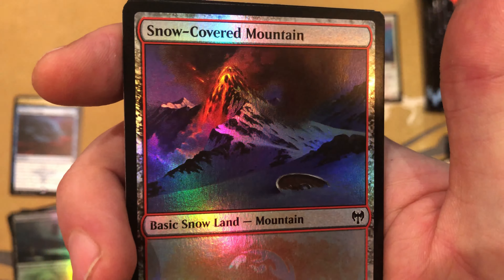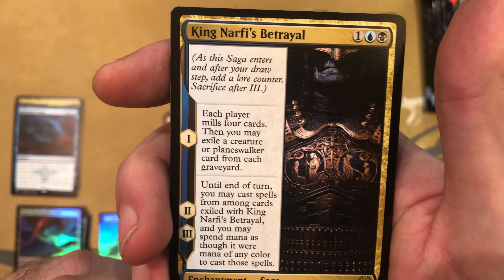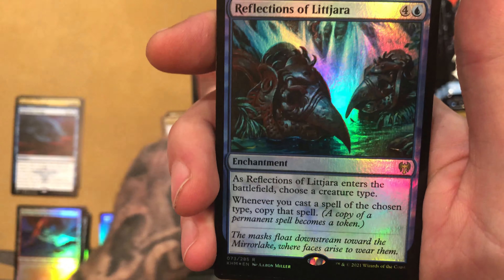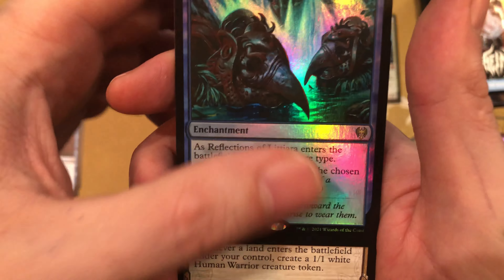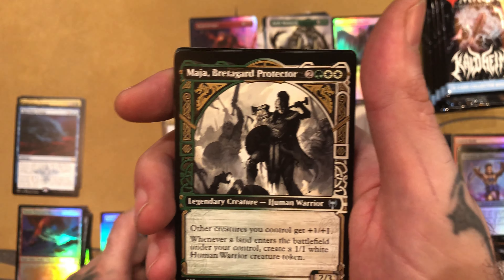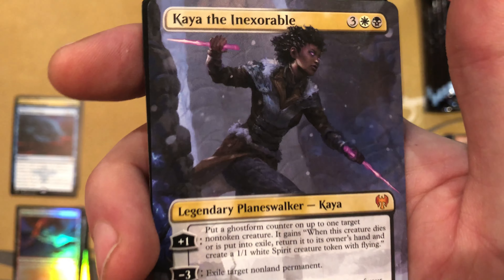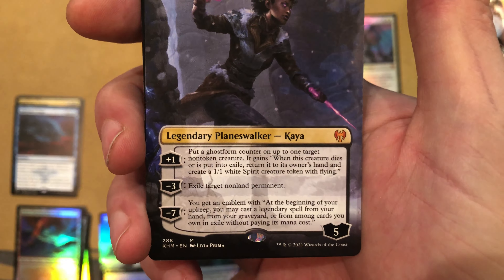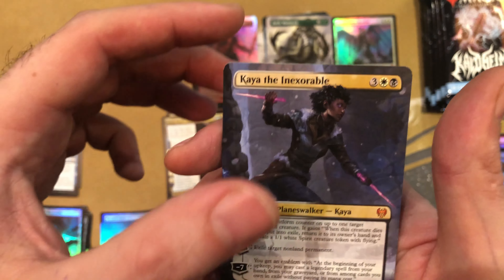So far so good. Alright, let's rip through these commons and uncommons. Dusk Wielder, Craven Hulk, Mammoth Growth — I like the artwork on that. Goodbye House, Feed the Serpent — two black to exile a creature or planeswalker, that's not bad. I'm gonna play this in draft sometime. Colossal Plow — I'm gonna make that work. Flood Sky Berserker. And we got a Snow-Covered Mountain — that's pretty nice.